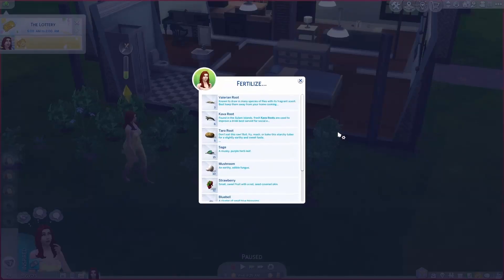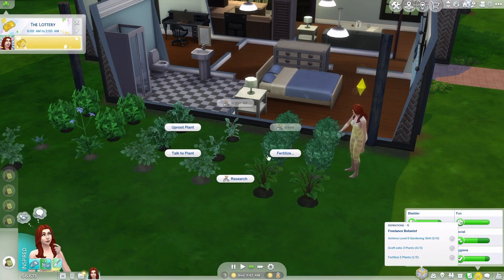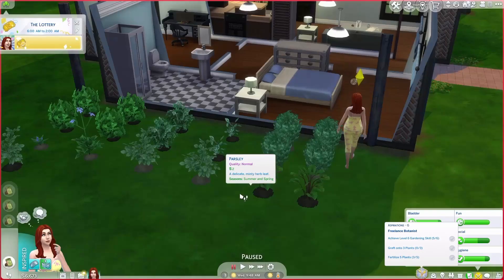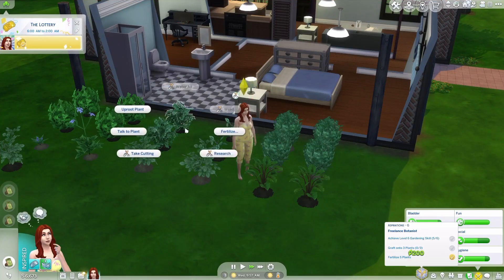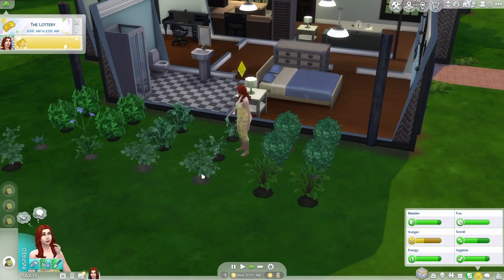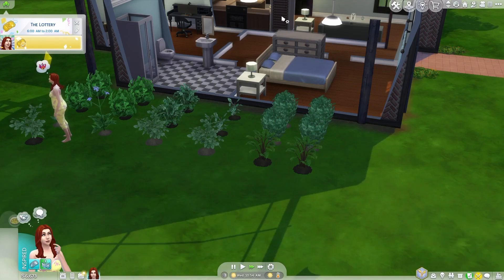Scintillating gameplay, fertilizing plants. Fertilizing with more expensive things will improve your plants' quality faster, but it also means you have less to sell for money. Since we need money for just so many things, we're not going to take that route. Then we will grab some food, and then we are going to start working toward vampirism.